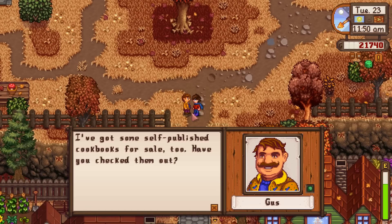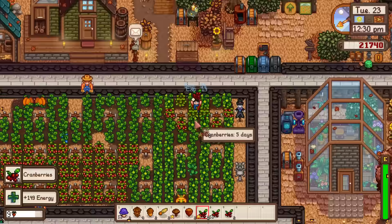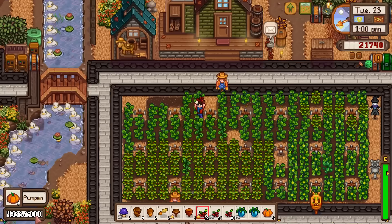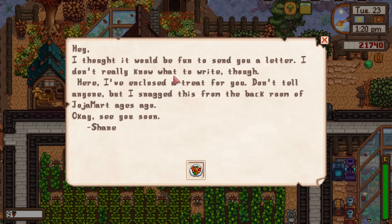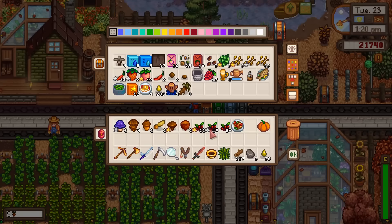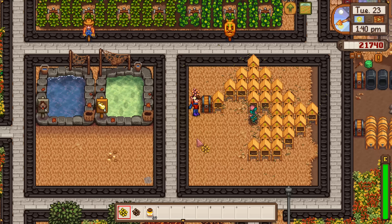Since Marnie's closed on Tuesdays, I think it'll be a bit of a mines day so we can get some more iron ore. Let's get our complete breakfast for that farming boost and start harvesting. We may hit level 10 farming — that'd be exciting. All of our ancient fruit can go into the seed maker to automatically be turned into seeds. We got pepper poppers in the mail — that's plus 2 farming and plus 1 speed, pretty good.